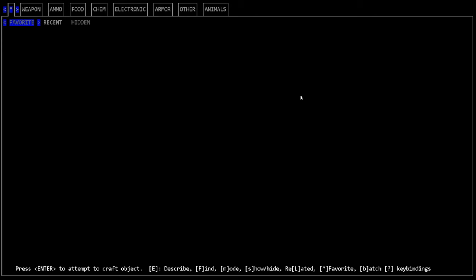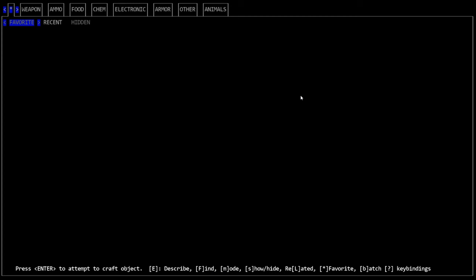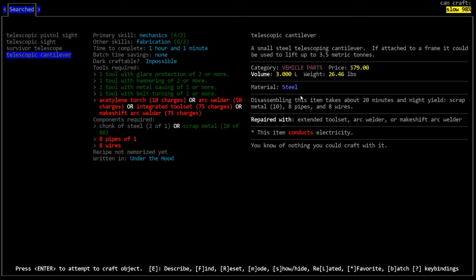If we go inside to where our recipe books are, we'll go to the search or craft menu and search quality - which is the lowercase q colon lift. We have nothing with lifting showing up. The telescopic cantilever is the one you will use most of the time. The reason it did not show up when we searched for lifting quality is because this is just an item. The item does not have a lifting quality because it has to be installed in a vehicle to work. Once it's installed, it will have the lifting quality.